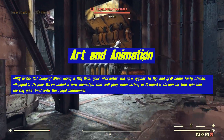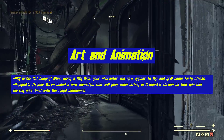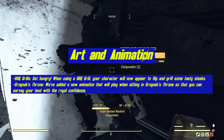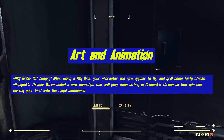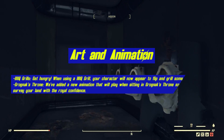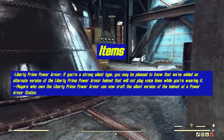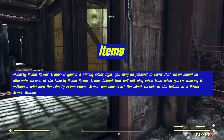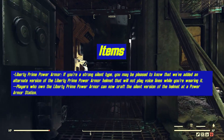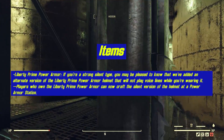Art and animation get some updates as well. The barbecue grills: if you get hungry when using a barbecue grill, your character will now appear to flip and grill some tasty steaks — just in time for summer. Grognak's Throne: they've added a new animation that will play when sitting on the throne so that you can survey your land with royal confidence. The Liberty Prime Power Armor: if you're the strong silent type, you may be pleased to know that they've added an alternate version of the Liberty Prime Power Armor helmet that will not play voice lines when you're wearing it.